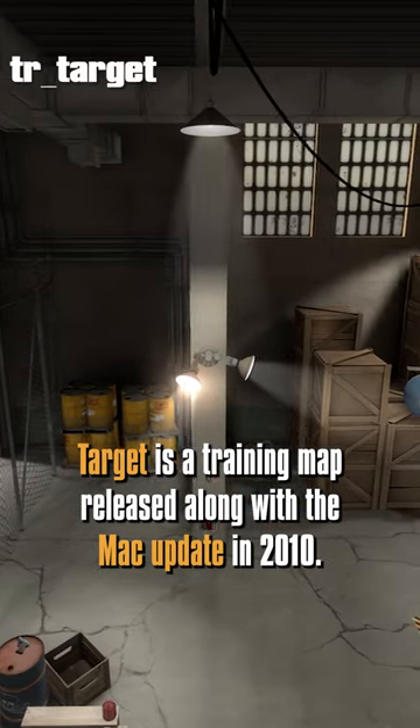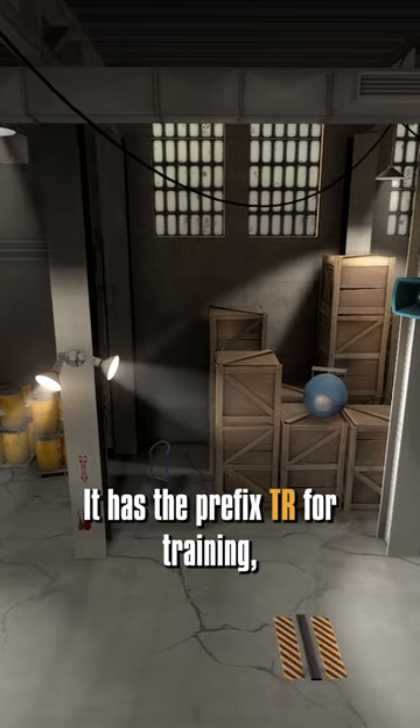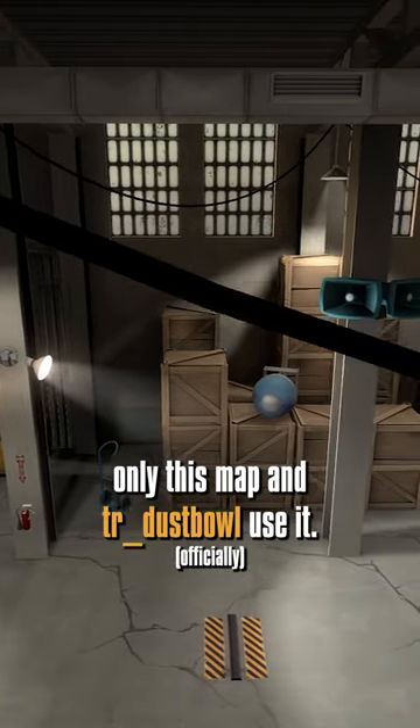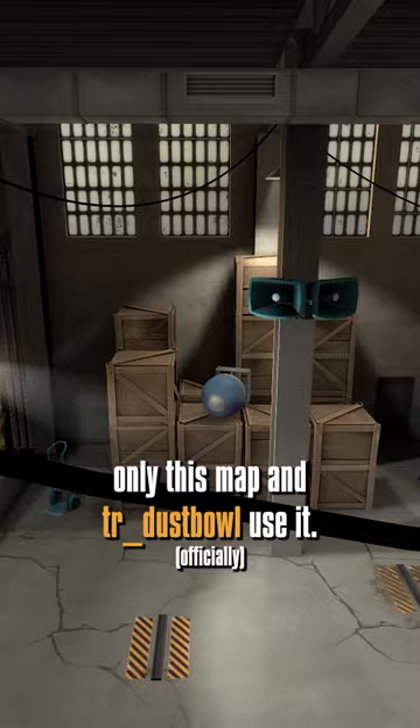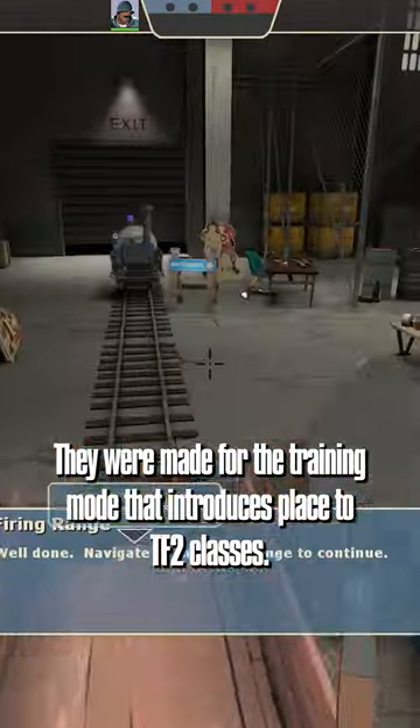Target is a training map released along with the Mac update in 2010. It has the prefix TR for training. Only this map and TR Dustball use it. They were made for the training mode that introduces players to tier 2 classes.